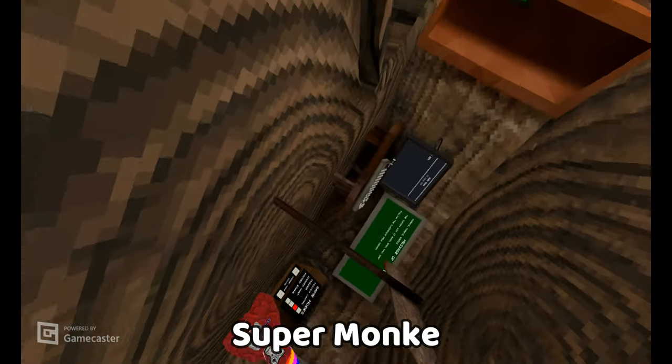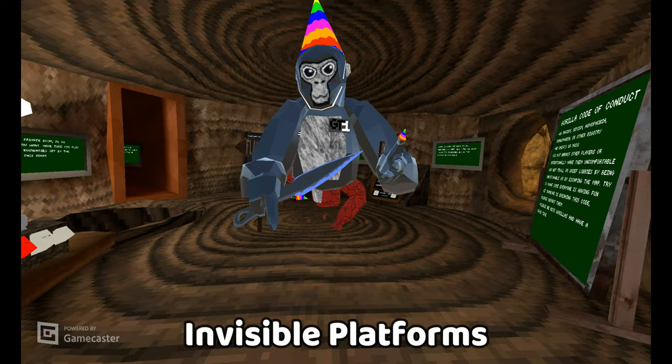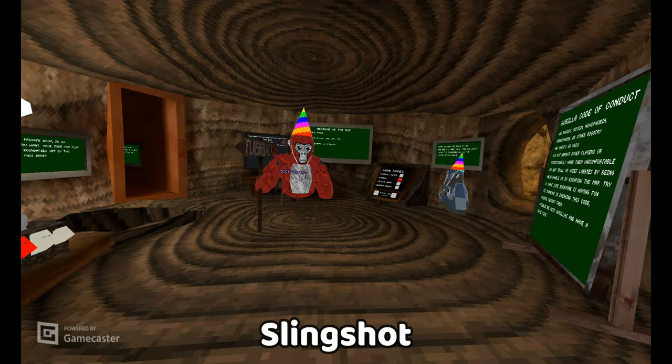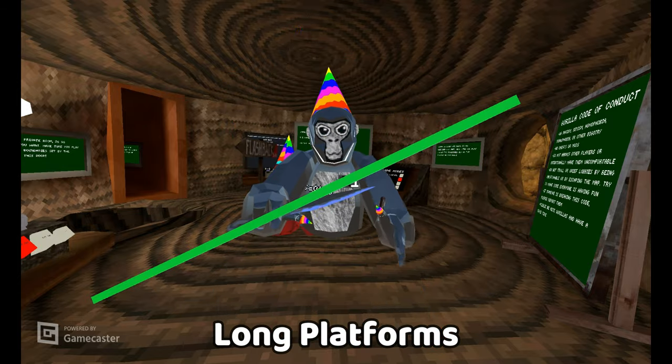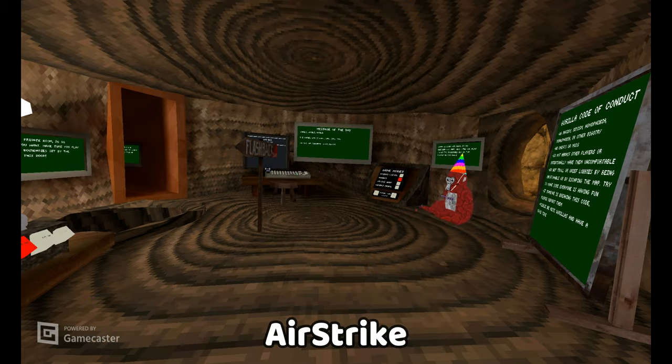Invisible platforms — these are platforms but you can't see them. Slingshot fly — you hold the right trigger and you're like slingshot. Long platforms — oh, these are very long, as you see. Airstrike gun — you point this at the ground, click it and you go flying up into the air.